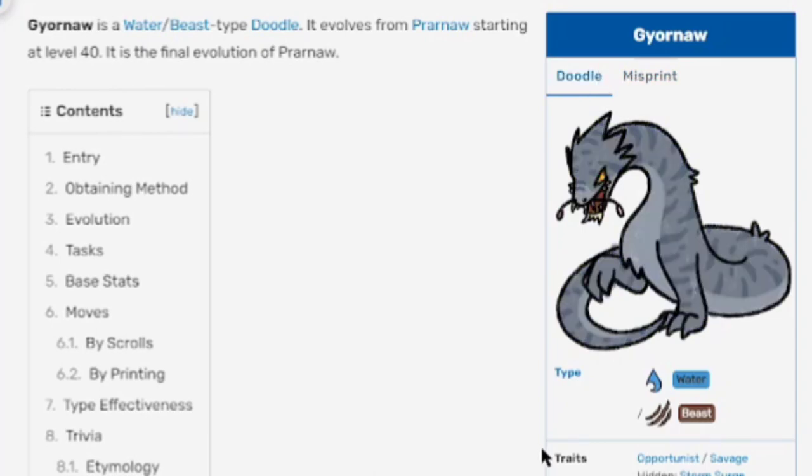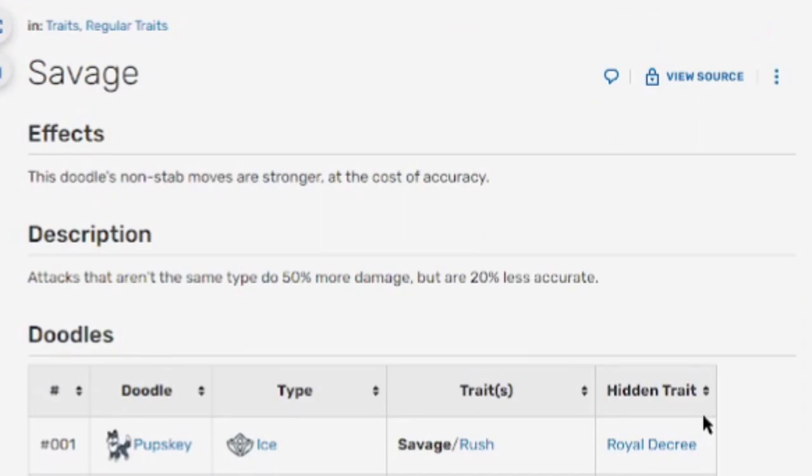Let's see if it has the exact same traits as before — nope, the second regular trait changes. It's called Savage. Effects: this Doodle's non-STAB moves are stronger at the cost of accuracy. Specifically, attacks that aren't the same type deal 50% more damage but are 20% less accurate.